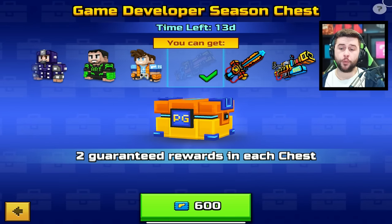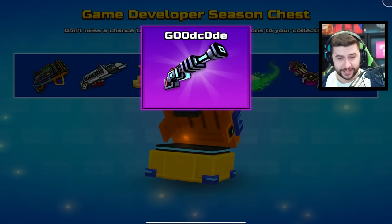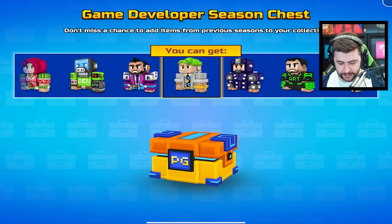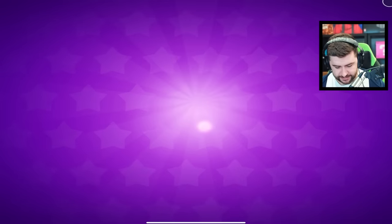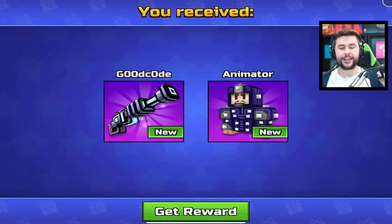It says two guaranteed rewards in each chest. Now this is my previous account and I'm going to show you first-hand why you don't do this. We got a good code — not worth it. We also got ourselves a skin. Do you see what I mean? I wasted this for this episode, so I hope you guys can drop a like for me trying to save you some currencies. It is just not worth doing.